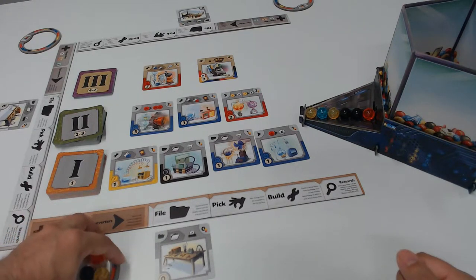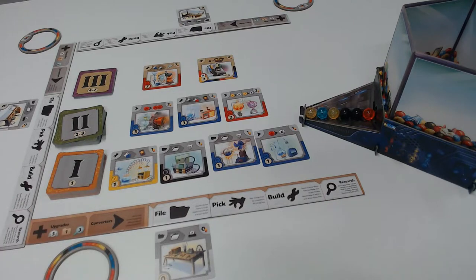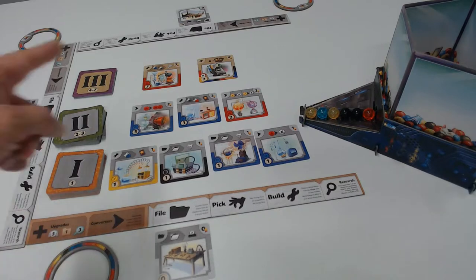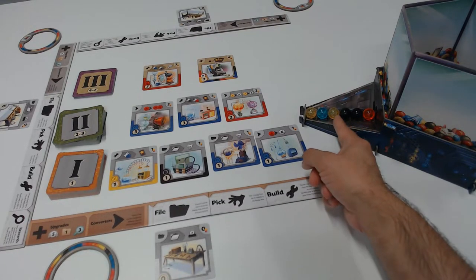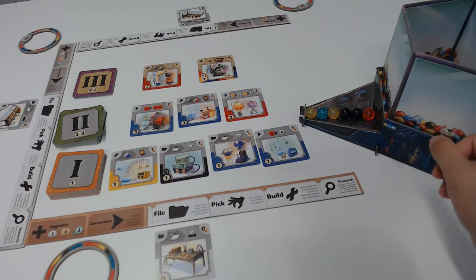During your turn, if you file a card, you're going to choose a face-up gizmo from the display area and add it to your archive. Your archive is just your hand off to the side. You're going to choose a face-up card and then put it to the side of the display area. The second action you could choose is pick, which allows you to take one energy from the six available energies on the row — not from the bucket.